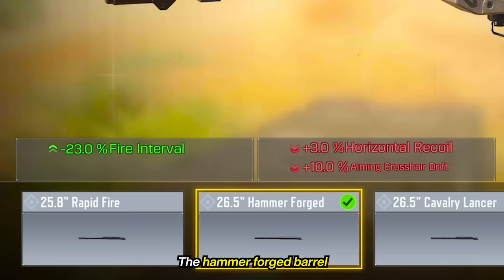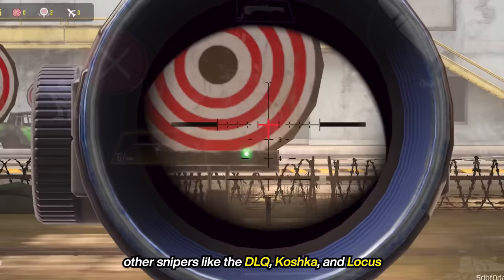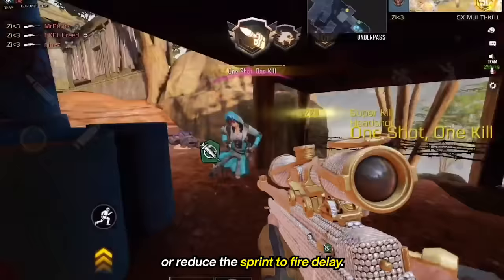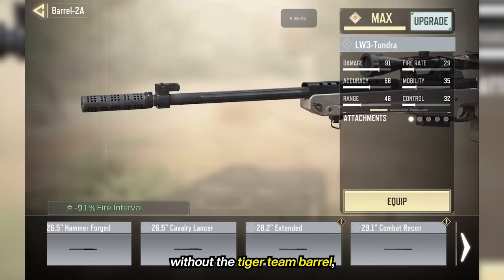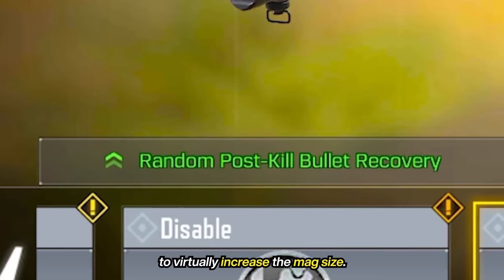The hammer-forged barrel speeds up shooting by 23%, making the time between shots only 926 milliseconds. For reference, other snipers like the DLQ, Koshka, and Locust take around 1200 milliseconds. We can add a tactical laser for aggressive play or a suppressor for stealth. Lastly, we can choose to boost overall movement speed or reduce the sprint-to-fire delay, or use an optic or a perk. The optic isn't necessary because the base scope is great. Without the Tiger-themed barrel, wallbang capacity is greatly diminished, so FMJ isn't useful, and no other perk is worth it for a sniper unless you want bullet return to virtually increase the mag size.